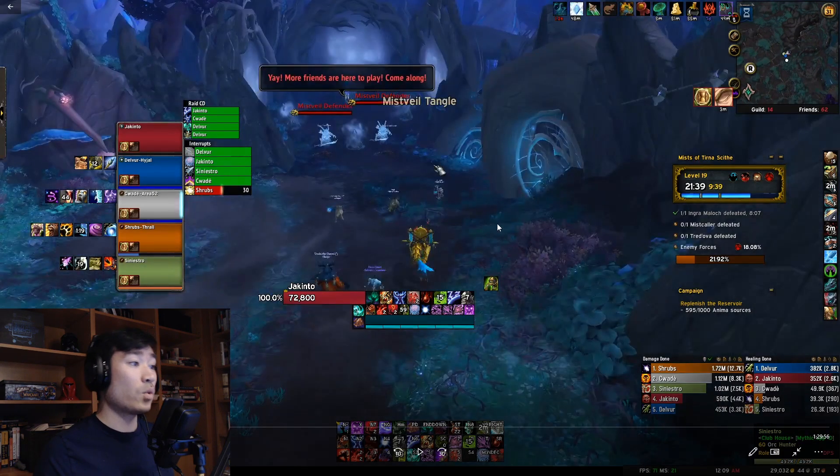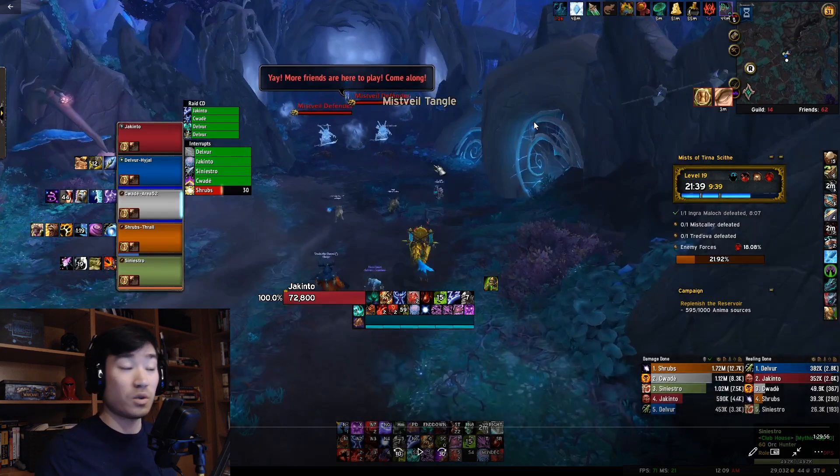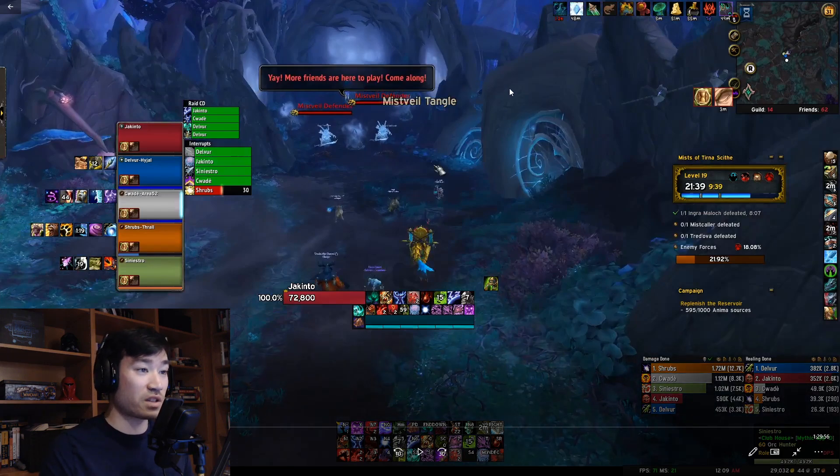The very first pull of the maze - we do have the defenders, but we also have a pack on the side. You used to be able to taunt that pack directly, but now you can't - they did move the pack back a little bit. However, if you have a class that has a pet, that pet is actually able to go through the mist wall and pull the pack on the right. Our marks hunter pulls out his pet, it goes around, pulls that mob and comes back, so we actually have a double pull with two packs in the first pull of the maze.